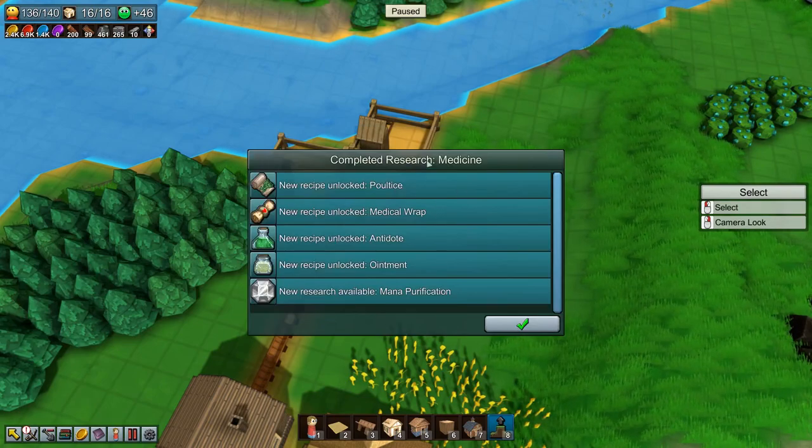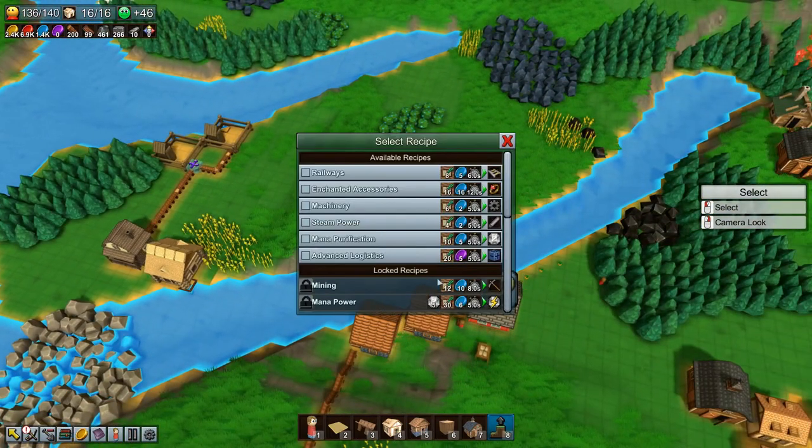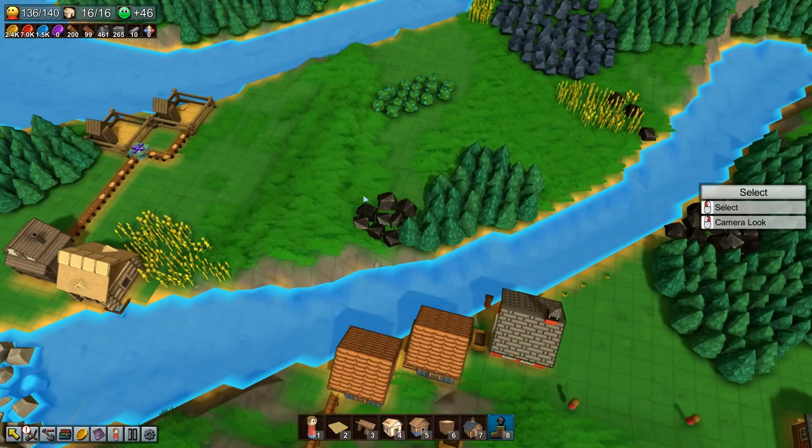Medicine research is complete! We can now make poultices, medical wrap, antidote ointment, and we can research mana purification. Let's research something else — I think we'll start with steam power and see what we get out of that.